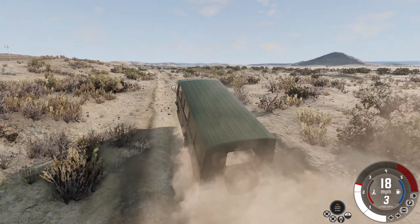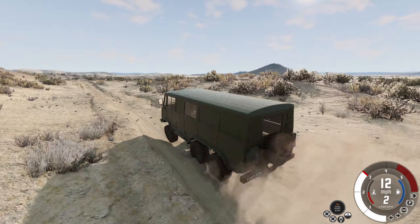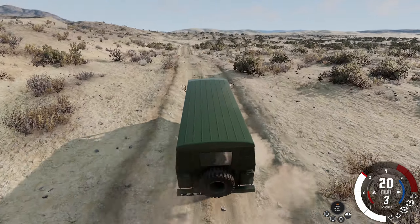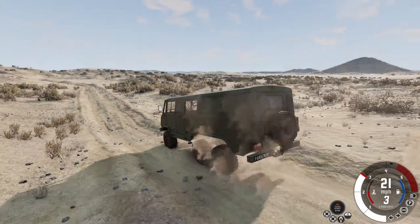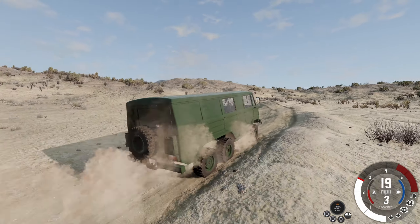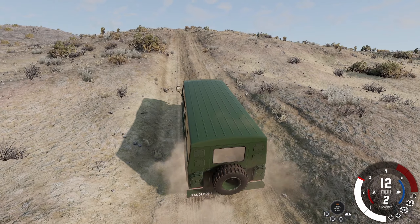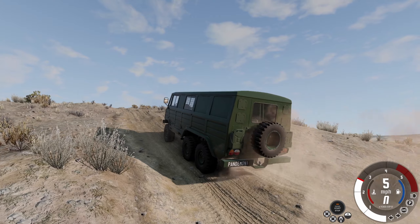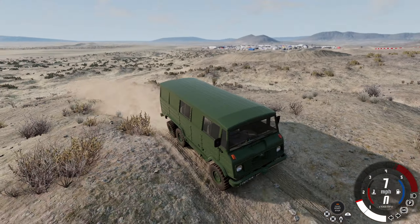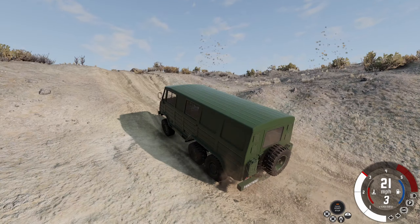I'm just going to use this course that's already set up and see how it does. So far so good — got a little whoop there. It seems like it has a little bit less torque than the previous one, which was surprising. Takes a little bit to get up to speed. This truck is probably not meant for going off-roading to this extreme, at least not at these speeds. Will I make it up this hill? It is really struggling. Got it down to first gear and managed. This course goes for a while — that'd be fun for off-roading. I think I'm going to switch to another vehicle already.